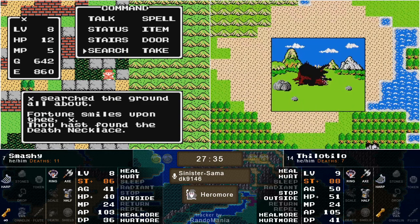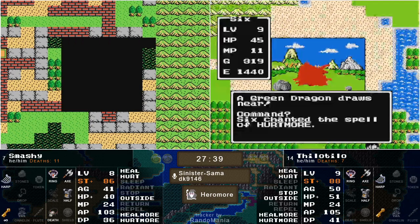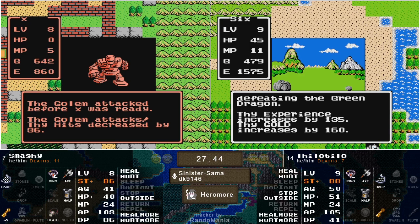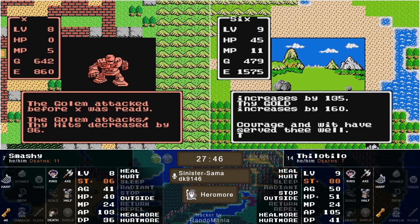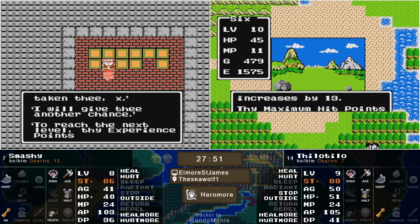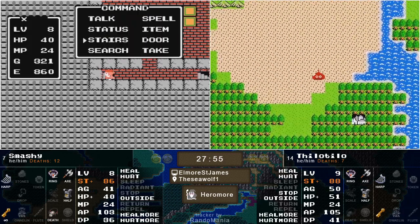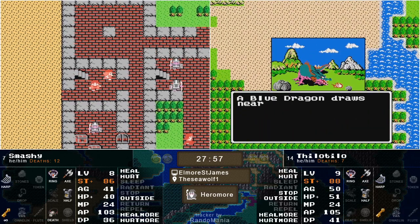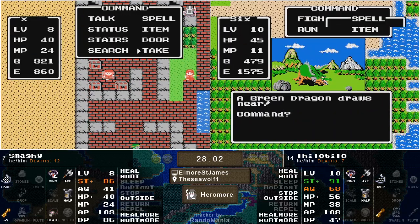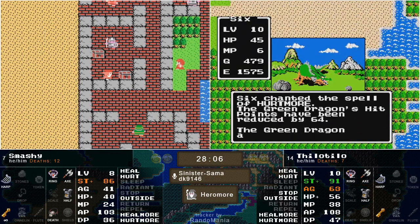And what do we have here in Hawk's Nest? Death Necklace — that might come into play, but it has a better chance being sold and getting something bought with it than our runners using it with 40 hit points and strength already in the orange. Level 10 for Tilo — 3 power, 13 agility, 5 HP, 14 magic. That's more shots than the shotgun for Tilo.